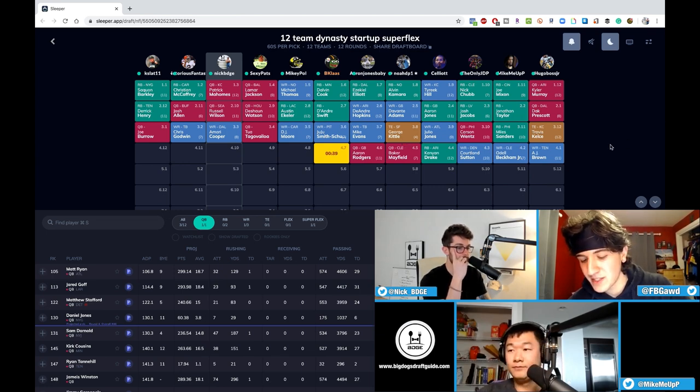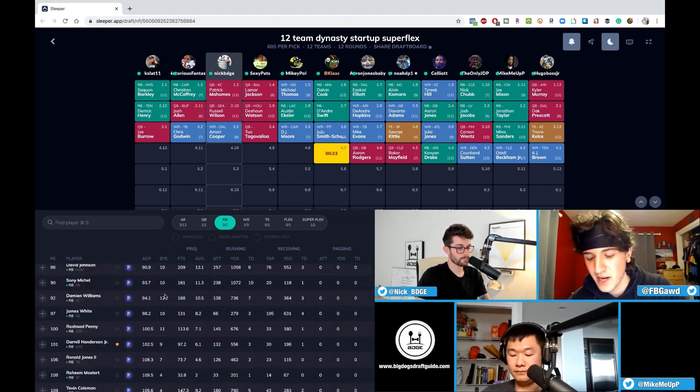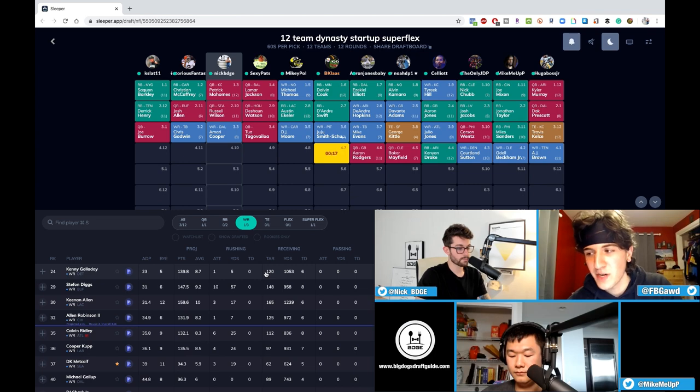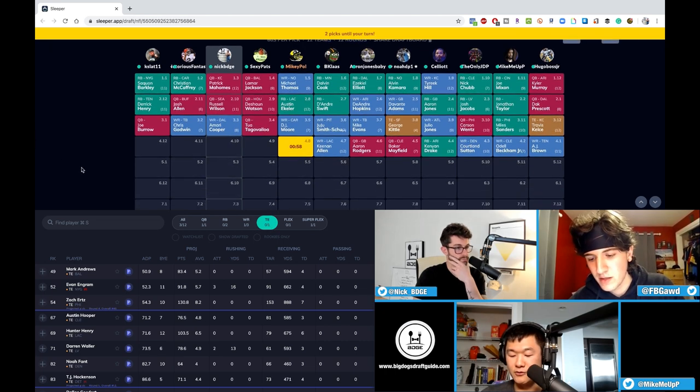I don't like Matt Ryan too much. Aaron Rodgers just can't carry his name value — he hasn't really been good for fantasy since 2016 and he's like 36 or 37 years old. Stafford is always injured. Jared Goff — I like Daniel Jones a little bit but I don't think he's a good real-life quarterback. If you add his interceptions plus fumbles, he's basically at Jameis Winston level. Daniel Jones is going way too early in startups for me.